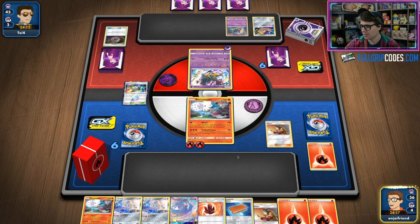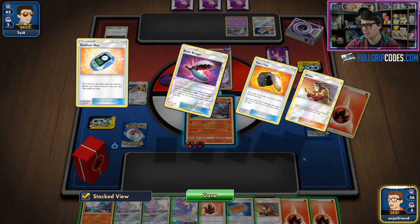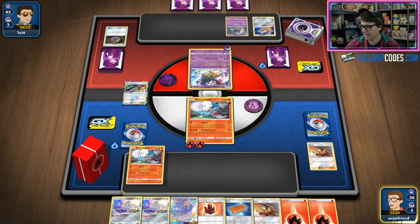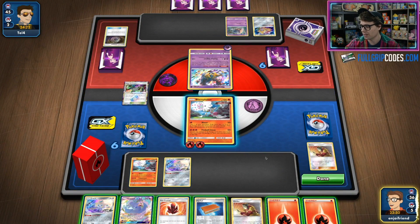We actually do have a fantastic opening hand. We're going to go with Fiery Flint to get a ton of Fire Energy to hand, and then we have the option to Heat Factory to see even more cards, and then Welder to the active to hopefully take the knockout. We are a little bit short right now, and I don't have Switch or another Fiery Flint. I could retreat into Jirachi, but that's not really going to do much, so I think we're looking at a potential Blazer here if I attach.